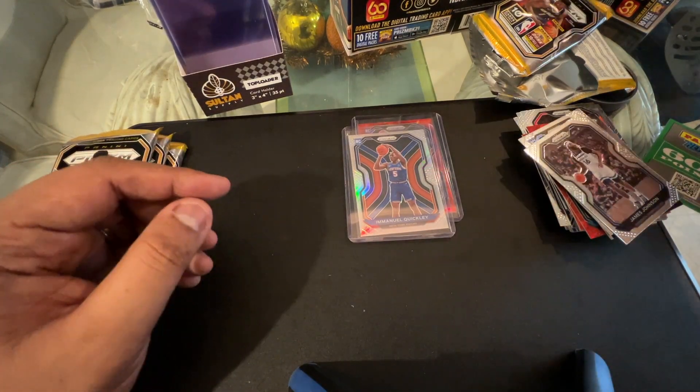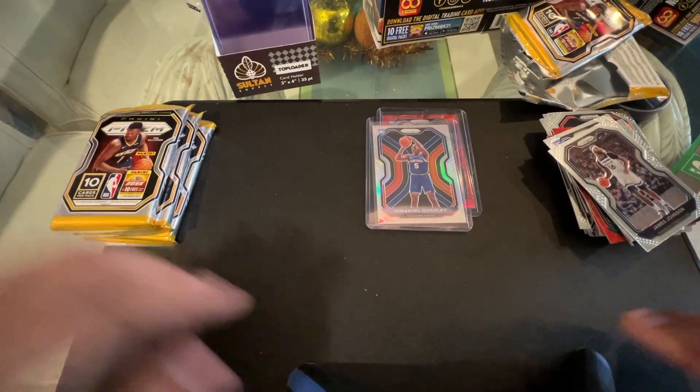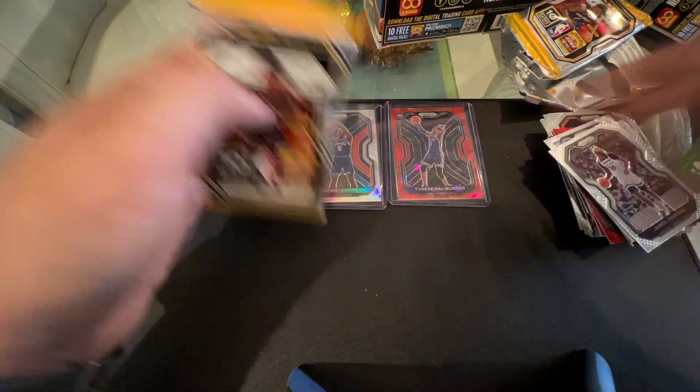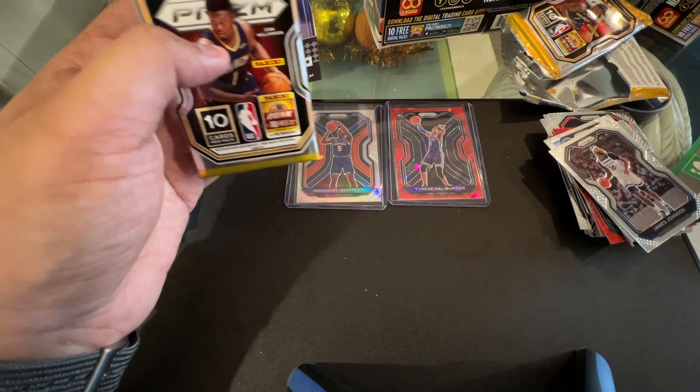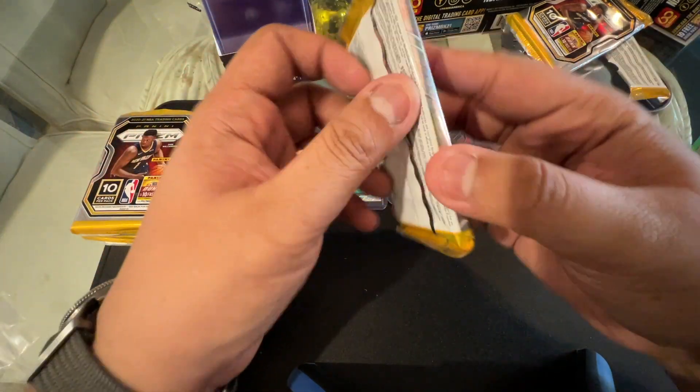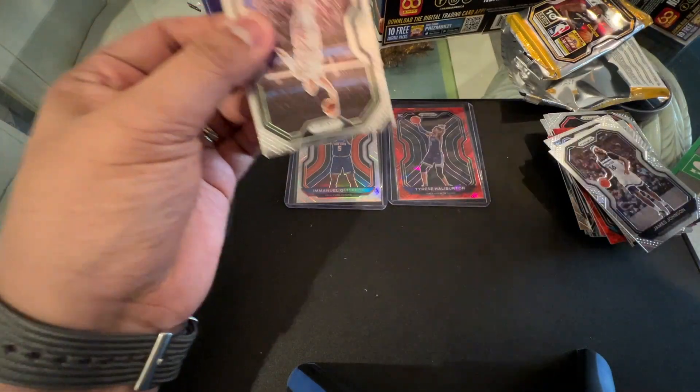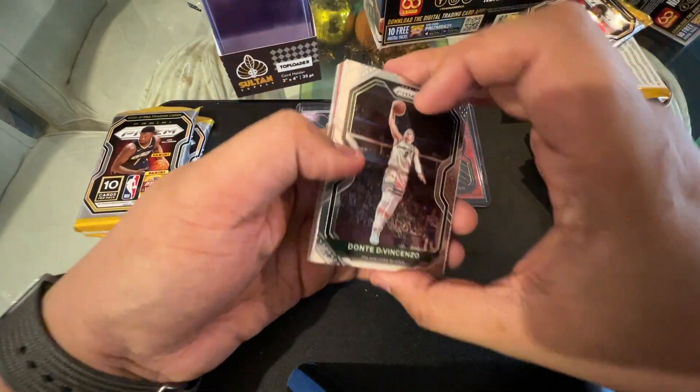Back to the unboxing — so two good hits so far: a silver Emmanuel Quickly and a Tyrese Halliburton red cracked ice. Let's move to the next pack — we have three more packs in the mega box. So far so good. The Tyrese Halliburton alone is already okay, especially if we can get it graded and it scores well.